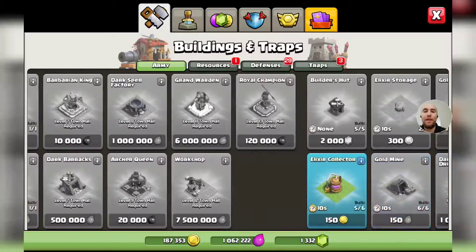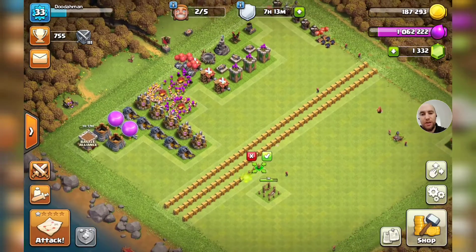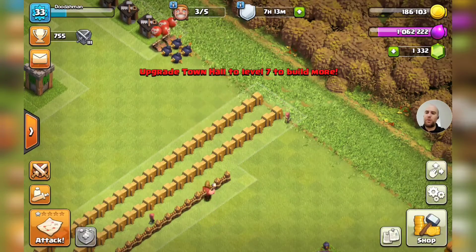Let's get a couple of these cheap upgrades going. We'll get the gold mine - oh well yeah, we can get the walls too, that's fine. We'll start them right here and we'll just go all the way down.